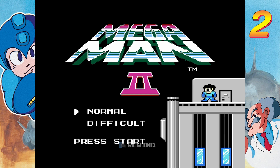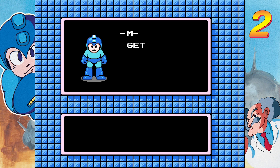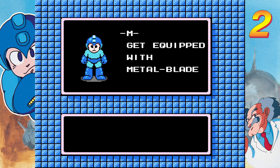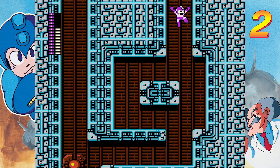Mega Man is a pretty famous 2D side-scroller, famous mostly for the 8-bit titles, the jumping and shooting with the colorful characters, and taking powers from bosses in any order you want. It's a franchise that grew beyond those roots, but never really abandoned that essence of the classic franchise, even into radical reimaginings like Battle Network.